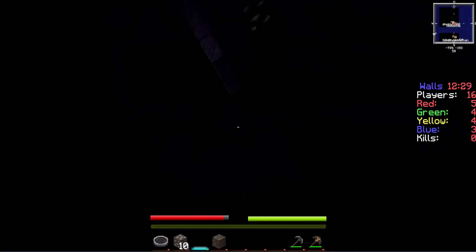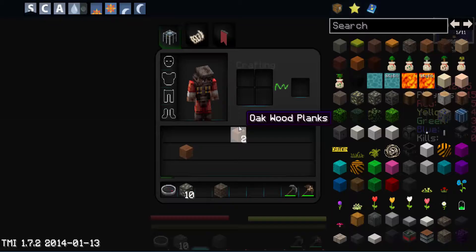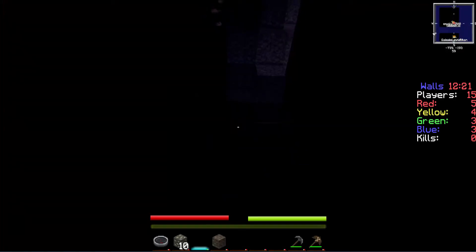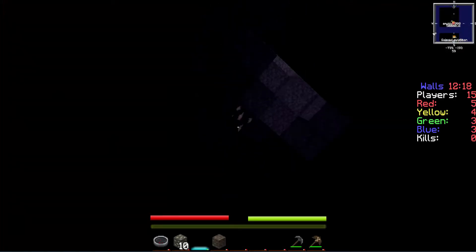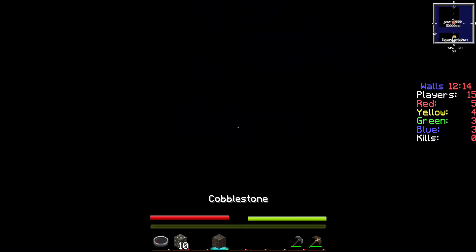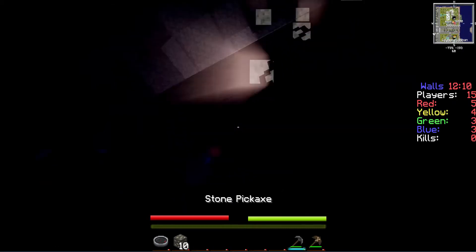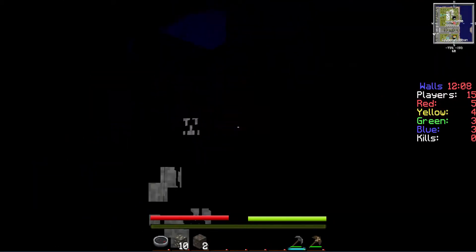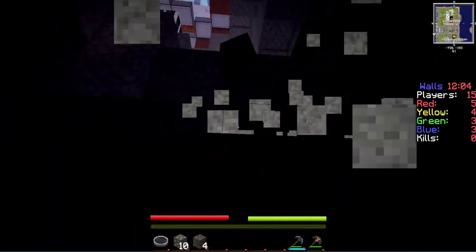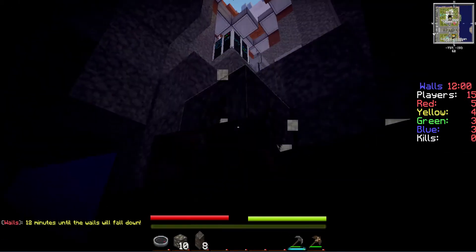Someone place a torch. Anybody got coal? Wait — you have logs on you, right? Yeah. Please make a furnace and put a log in there so we can use some charcoal. You can put down the furnace while still mining for iron. I can't even see what's around me. Wait — there are leaves and a grass block down here, this is so weird.